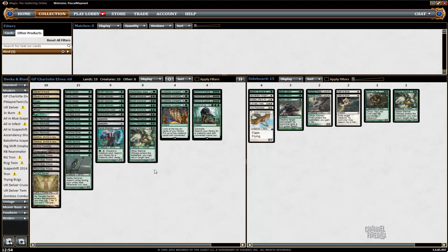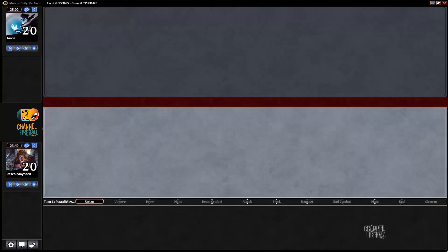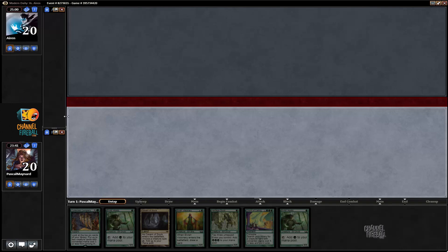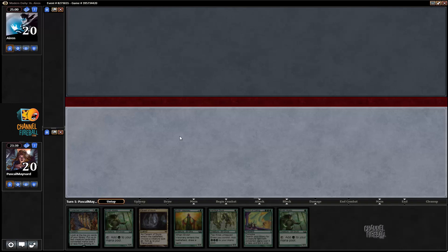So yeah, let's jump into a Daily Modern Event. Welcome to round one. I'm playing Green-White Elves, we're on the play. My opponent sent me a message saying he enjoyed my Modern Elves video — so hopefully he doesn't put us on Elves. He kept a double Grim Lavamancer, double fetch hand.